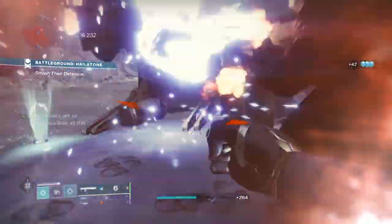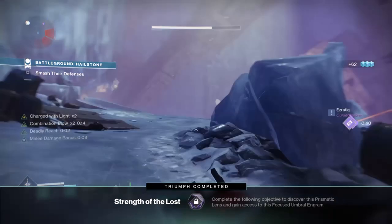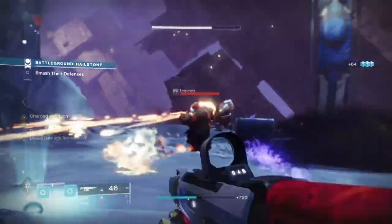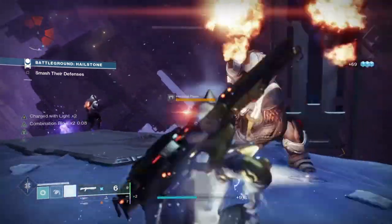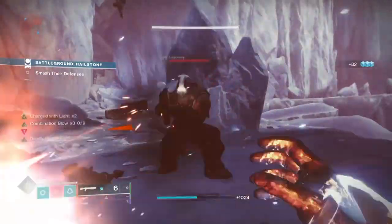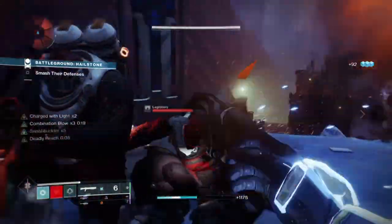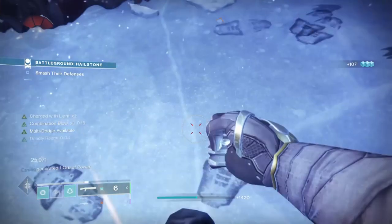This has now been changed to incorporate RDM's multiple dodges, Gambler's Dodge for getting a full melee charge back, and Combination Blow to increase melee damage up to x3. All of this combined allows us to stack Swashbuckler to its max, increase melee damage so most hits become one-shots, and using the Hands-On mod allows us to build super energy per charged melee kill.